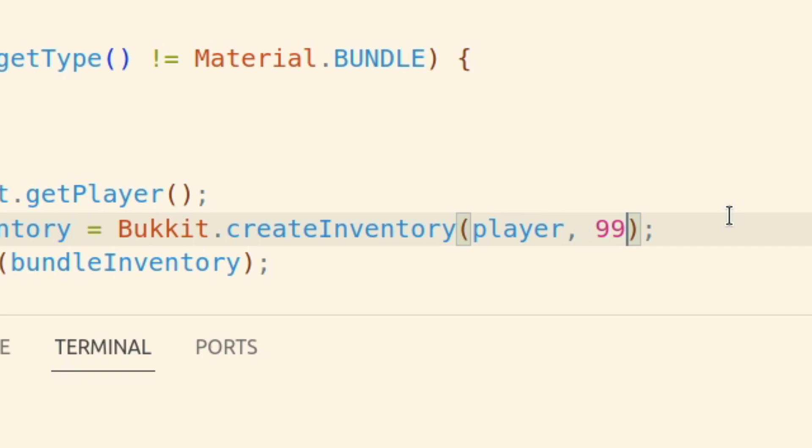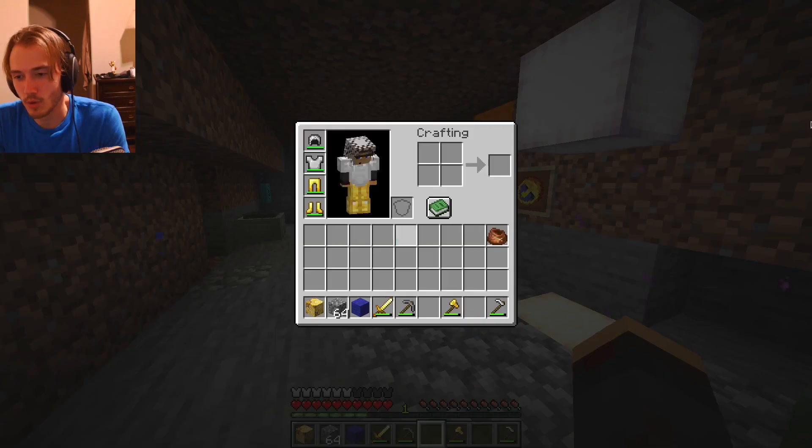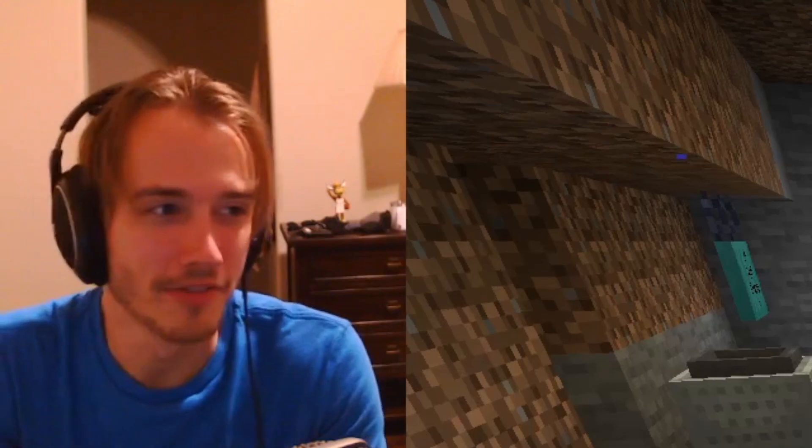Let's see how many slots we can throw at this. Instead of nine, let's try 99. Turns out 54 is the max. Really what I want to be able to do is place items in there, so if I put this in there — it's gone forever.